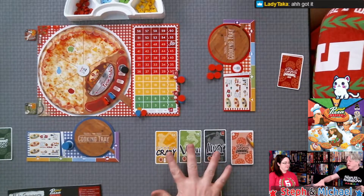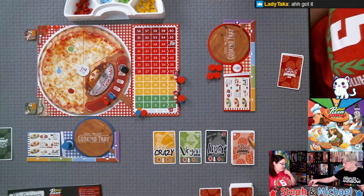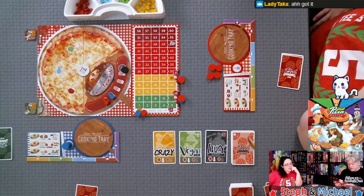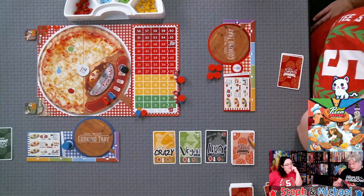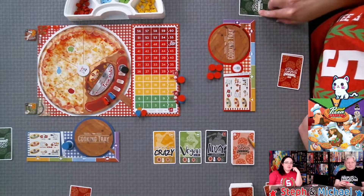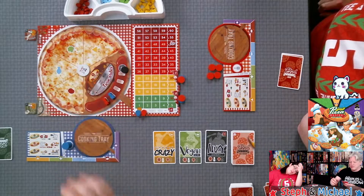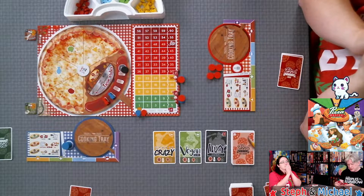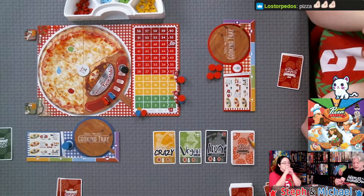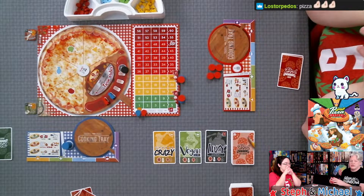So Steph has a secret objective, I have a secret objective, we have three public objectives, and we have our daily mission card. We're getting rid of two order cards and keeping three. The colors in this game really pop — I like that. Each of us has a secret objective too.